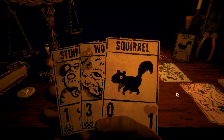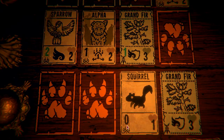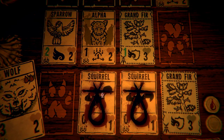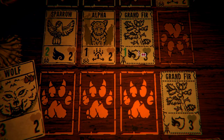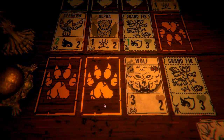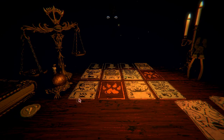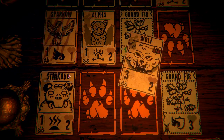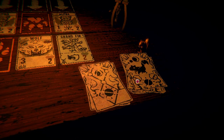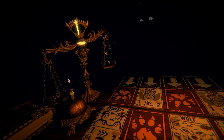Squirrel — dude, this is not good. I might have to go ahead and use the squirrel. That grand fur actually can attack. Let's put the wolf there and then the stink bug here. Let's do it. Nice. Oof — actually that was quite harmful. Let's go again — there you go, we're tilting the scales.